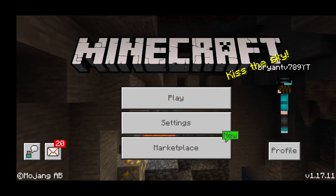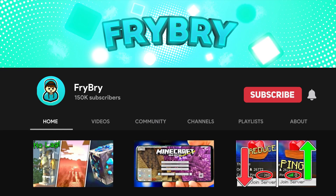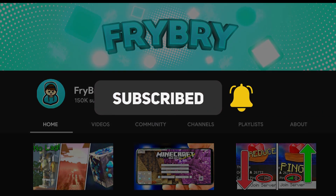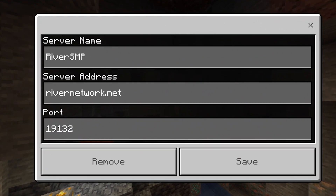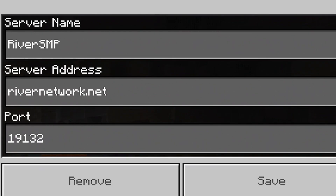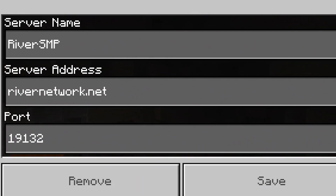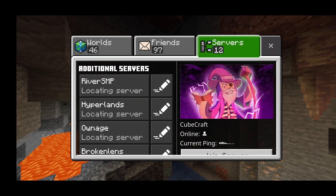In today's video we're going to be taking a look at the best survival server for Minecraft Bedrock Edition 1.17. We're looking at the River SMP server — the IP is rivernetwork.com and the port is simply the default 19132. This can be found in the description down below.